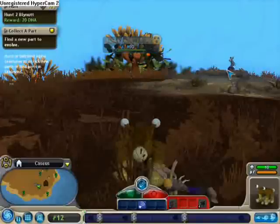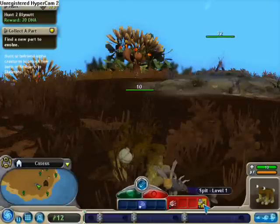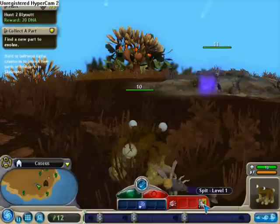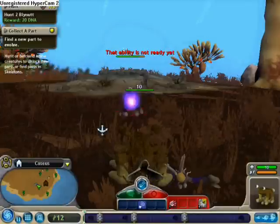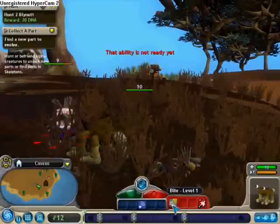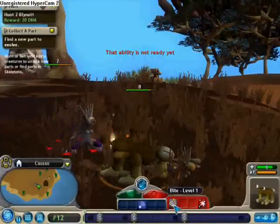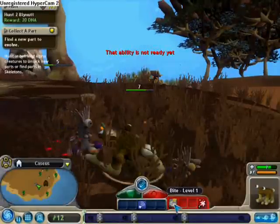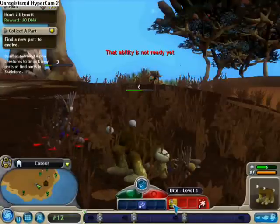Where is your alpha? You are the alpha. Prepare to die at the wrath of me. Here he comes. Oh no, I am terrified. It's annoying how slow the abilities recharge. Come on, die. He is dying. He is dying at the speed of light. He shall continue to die.